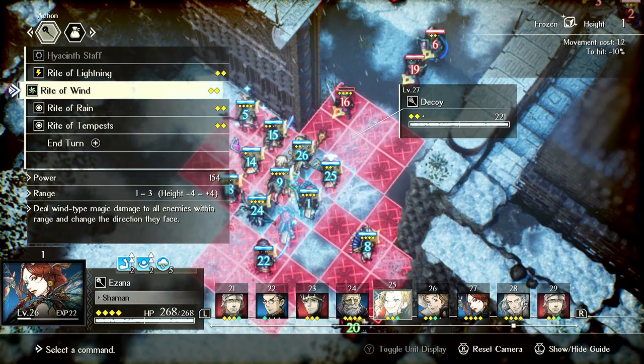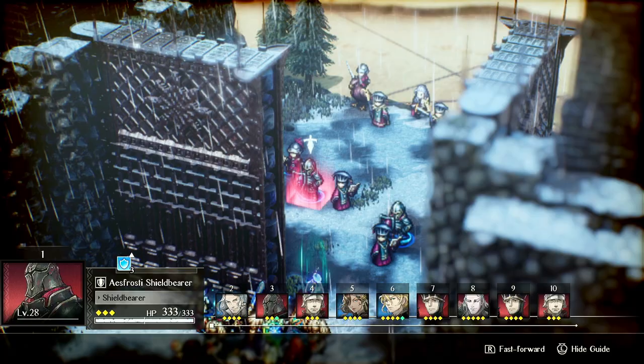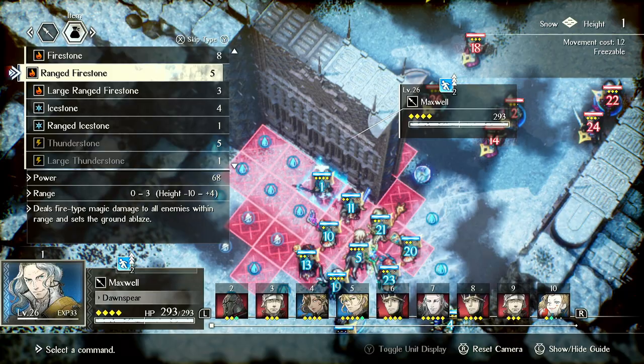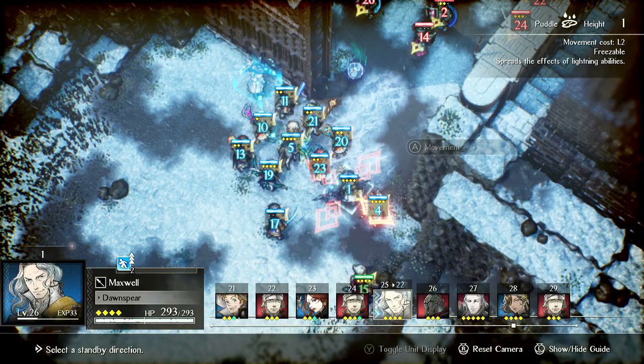Whatever is the best thing in a multiplayer game will typically be used. This notion of exploiting the game is just kind of whatever, in my opinion. I can't really push up too much with Maxwell here. Yeah, we need to kill these mages.